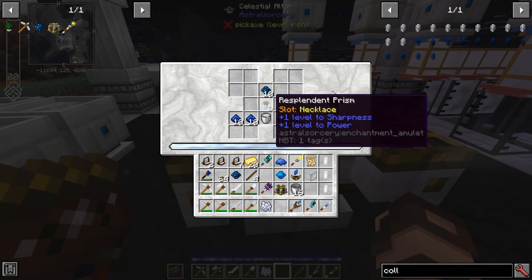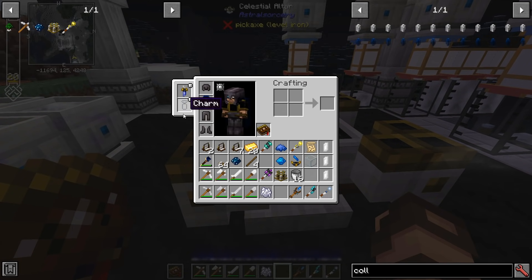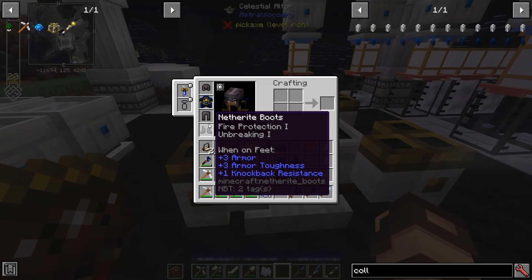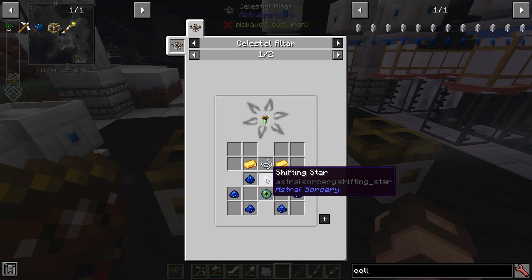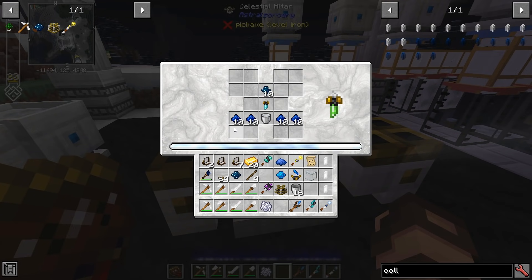Now, we're talking resplendent prisms. These things are really cool, and this is actually a lot of the reason why the Curios mod is required — it allows you to actually wear a prism and reap the benefits of it. In this case, I have a plus one to fire protection and a plus one to unbreaking, and I don't even have any enchantments on my netherite armor. The recipe uses another one of those dangerous shifting stars, but once again the outcome is really, really good — or can be. It might just be completely useless to you depending on what you end up getting.